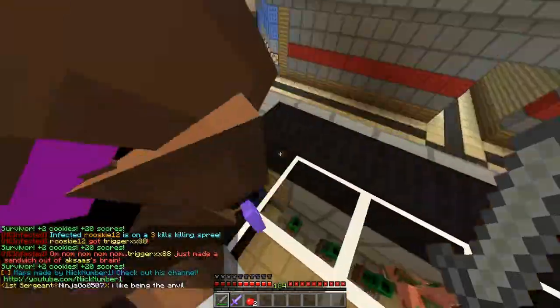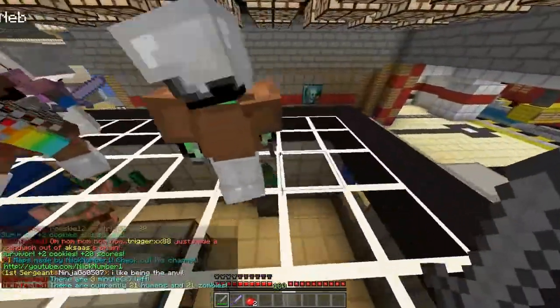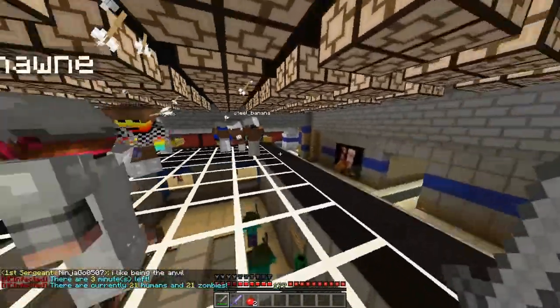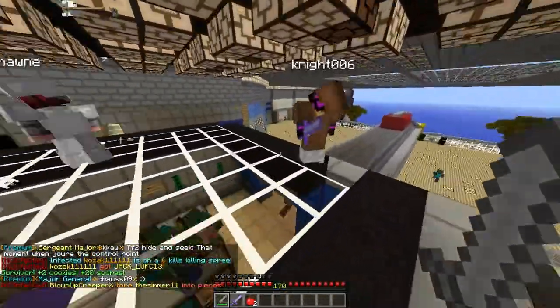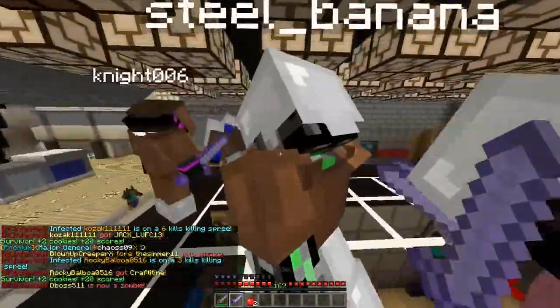There is a killstreak. When you kill a zombie, you get an apple. Then it moves on to a steak. I think you can get a golden apple at some point. You get potions — one of swiftness and one of strength. The strength is very useful when you're a human, same with zombie.